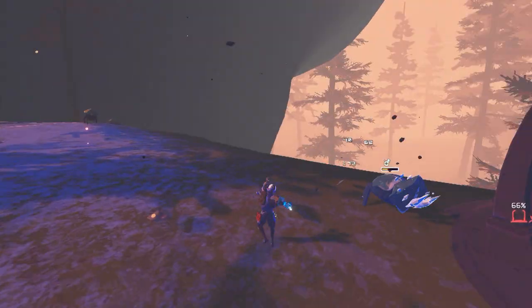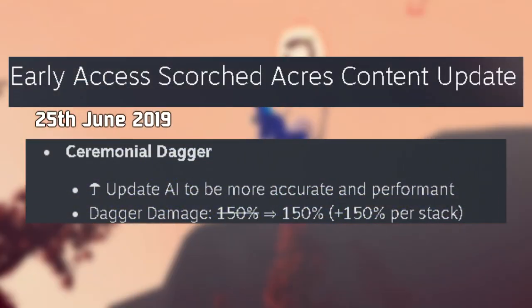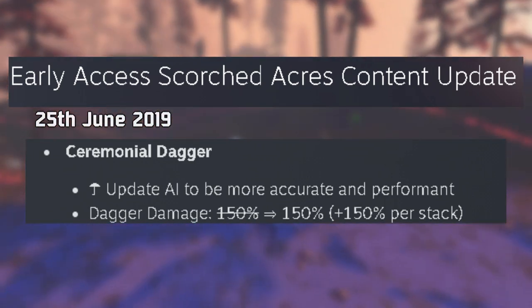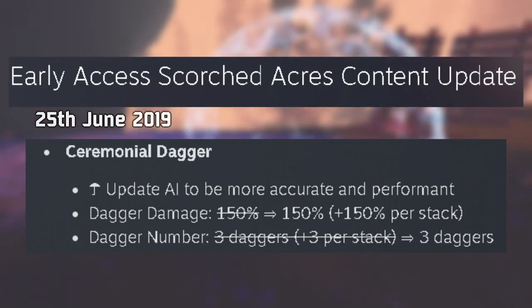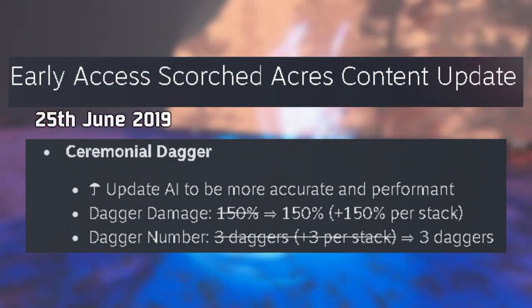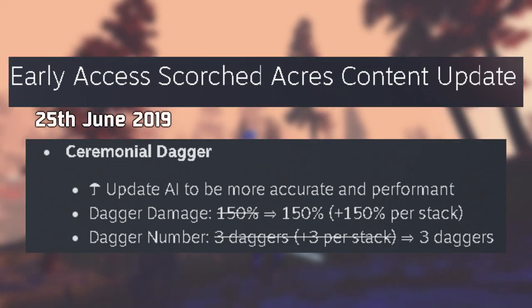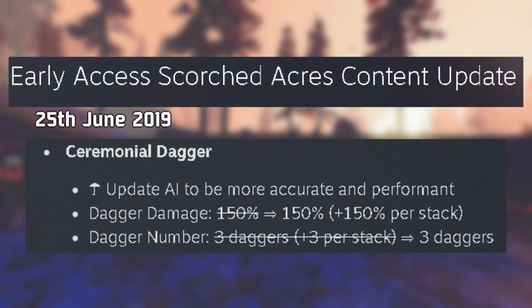The only issue was that the daggers could be rather unreliable and often miss. This would be addressed in the Scorched Acres update, where they fixed their AI to make them more accurate and performant. Now the item is perfect, no need to change it anymore — but stacking the daggers would no longer increase the amount of daggers. Quite a disappointing change. The power level was kept if not strengthened, but a lot of visual impact was lost. Oh well, we'll float on anyways.